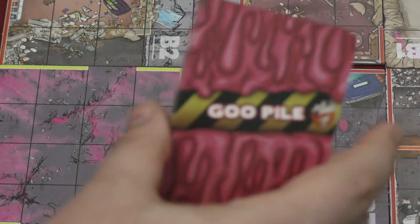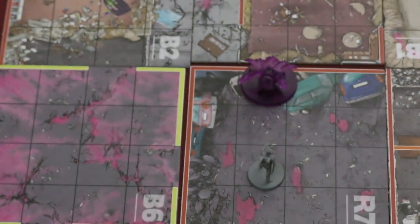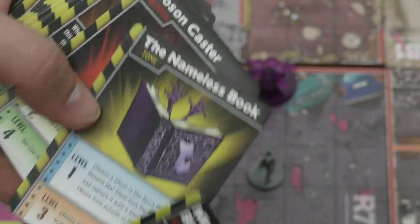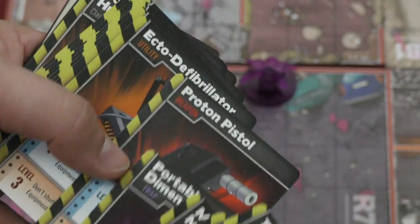You're going to be running around the board sometimes looking for goo piles, which give you equipment or cause events to happen. There will be a specific set of events happening for each scenario. There will also be different equipment you can find, and this equipment can help you out. You might need to find a very specific piece of equipment to be able to do something.